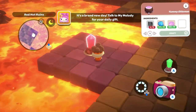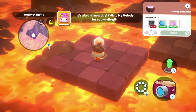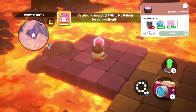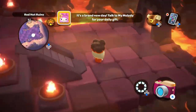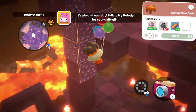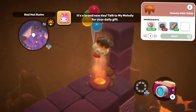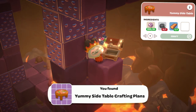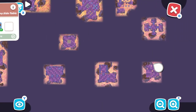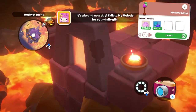I'll show you how to get to the Ottoman and how to do the puzzle in order to get it. Next up is the Yummy Side Table, which you're going to find in a treasure chest in the Red Hot Ruins. In order to craft it, you're going to need 50 mushrooms, seven veggie pizzas, and one wooden block.